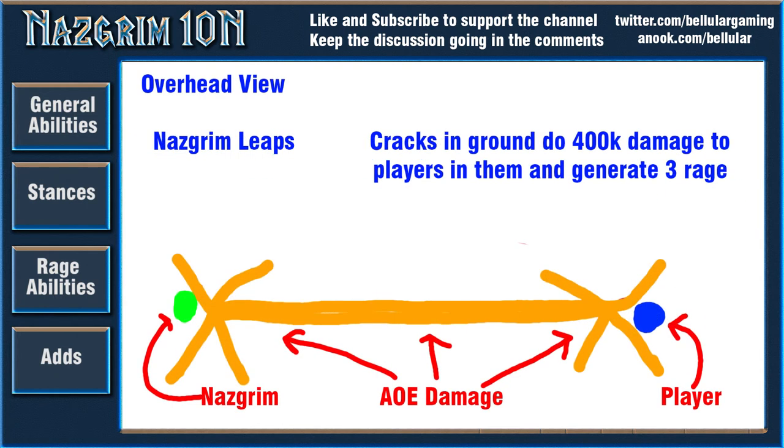The first rage ability is Heroic Shockwave, costing 30 rage. He leaps at a player dealing 300k damage within 10 yards. Cracks appear in the ground between him and the player, fanning out in a star shape — perhaps like a smaller version of what goes on with Iron Kwan. These cracks eventually blow up dealing 400k damage to players. Importantly he gets 3 rage for every player hit, though this seems marginalised by basic raid awareness — people shouldn't be getting hit by this.